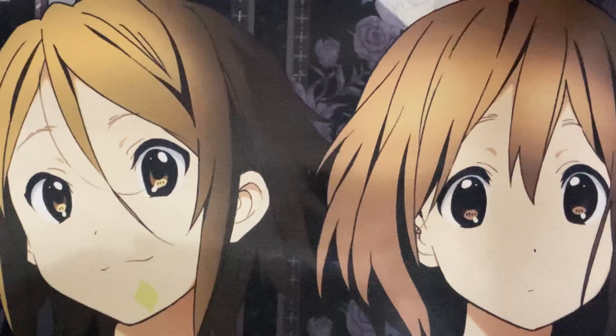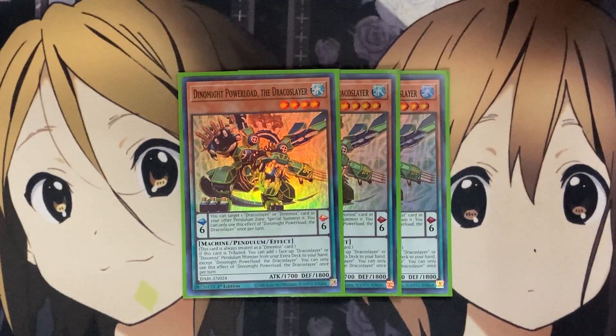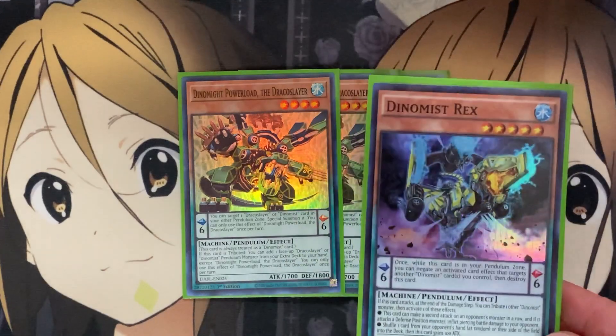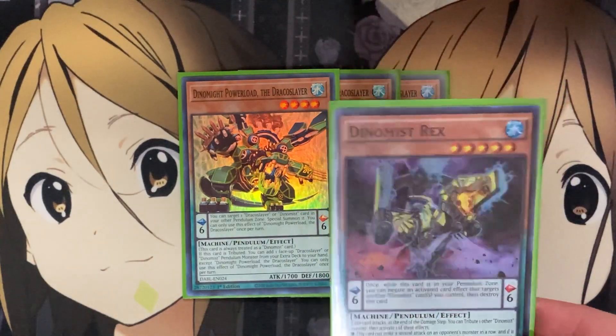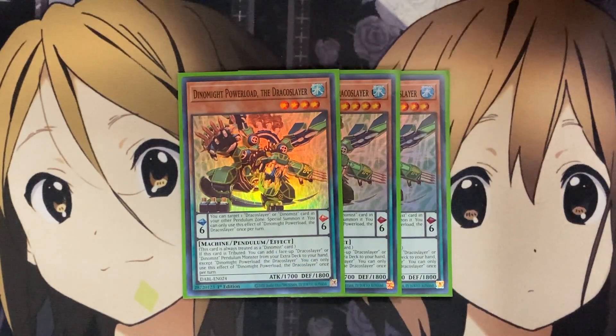For our newest addition to the Dynamis deck, I'm running three copies of Dynamite Power Load, the Draco Slayer. With this card in the Pendulum scale, you can target one Draco Slayer or Dynamis card in your other Pendulum zone. You can only use this effect of Dynamite Power Load, the Draco Slayer, once per turn. This is an immensely powerful Pendulum scale, just giving you a special summon option — being able to special summon out another Dynamis monster onto the field can be all you need for that setup, if you're limited with some of your extra deck Pendulum options.